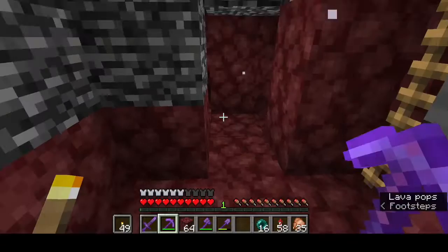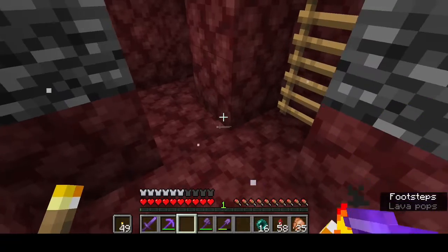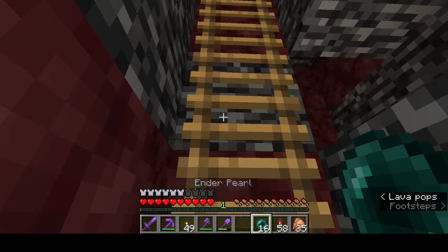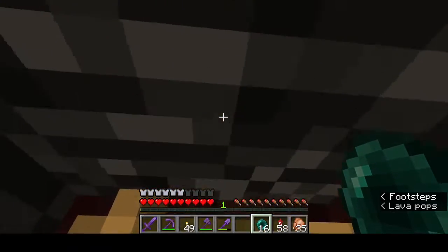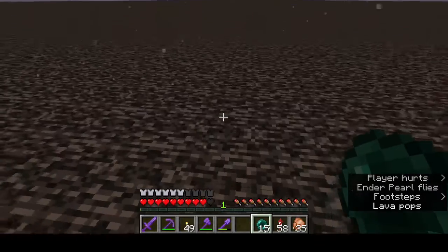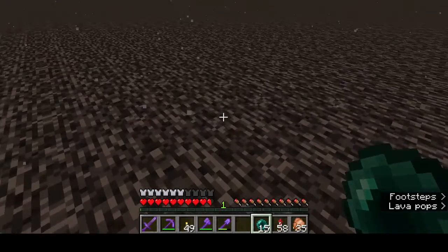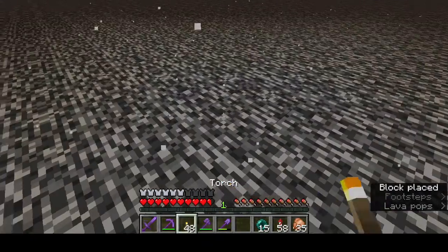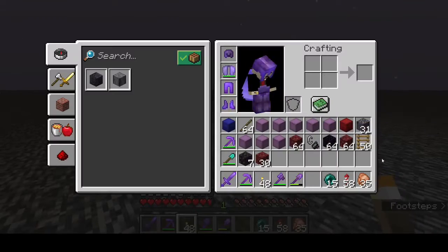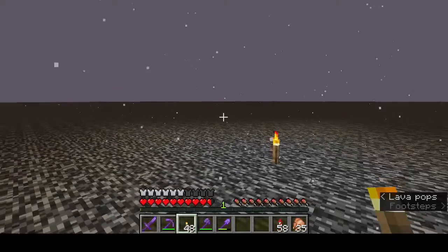Because we're going to have to ender pearl to the ceiling — to the roof. Now I've never actually built a gold farm, so it's going to be a first time building one. All we have to do is get up there. I do have obsidian and flint and steel so we can get back.